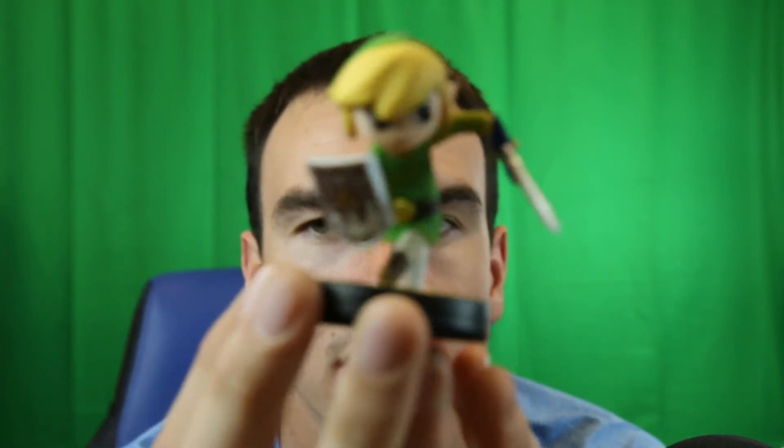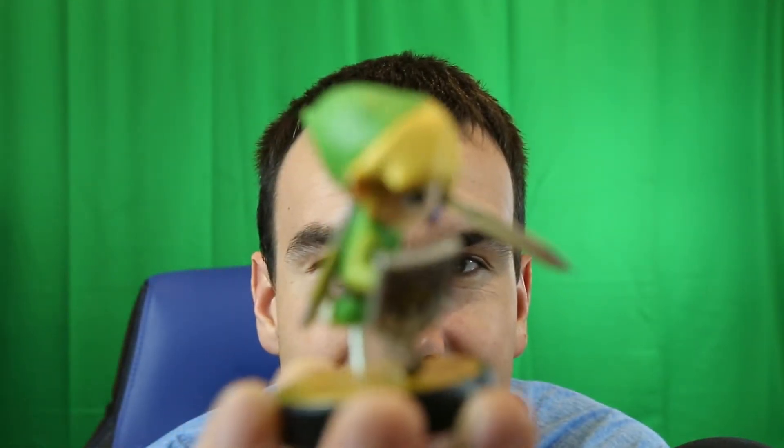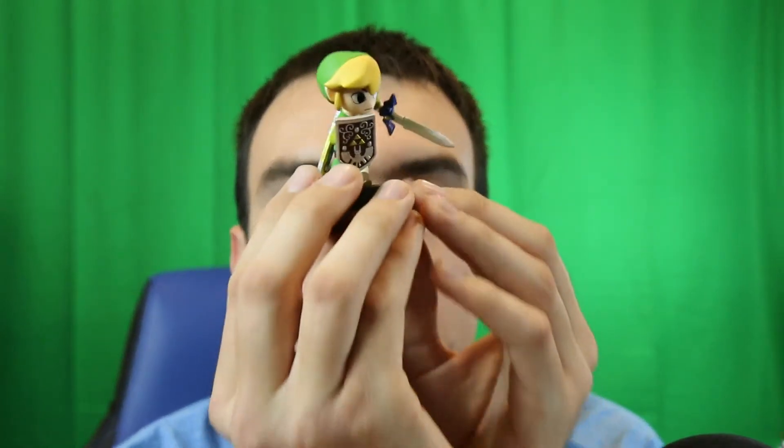Sorry buddy. The very first Amiibo I ever got was Link, on Christmas, whenever Amiibos came out. Link was the very first one — that was the only thing I got for Christmas that year, and I was okay with it. Look at this! You know, it's green — it might ruin the green screen, but who cares? Look at him. Oh, looking at his tunic — wow, it's like an actual shirt. You can see the stitching and stuff. That is amazing. Good shield, good sword. Beautiful. This is my favorite. This and Ridley are the best out of all six of these amiibo.